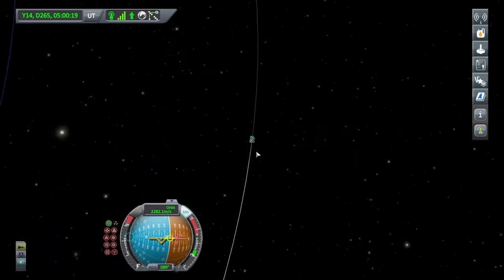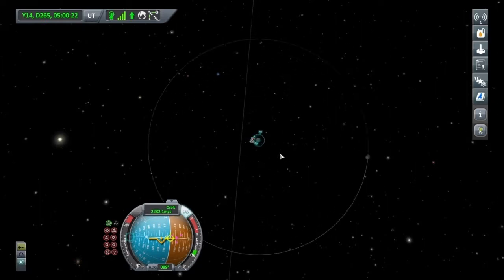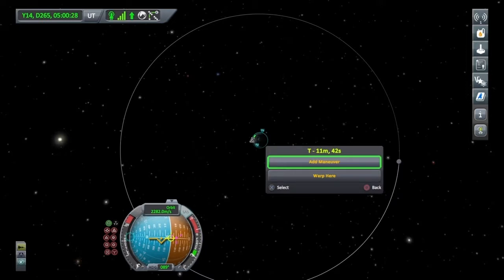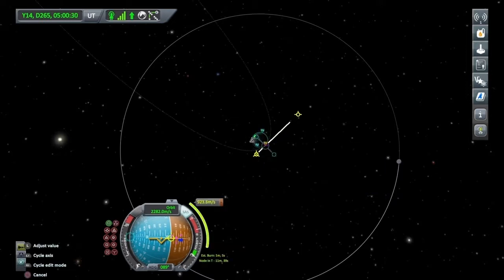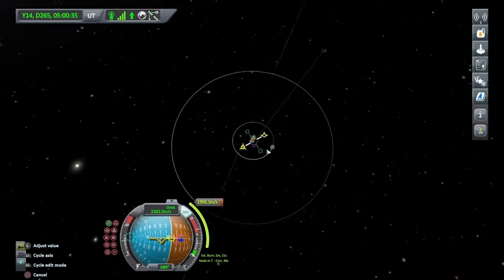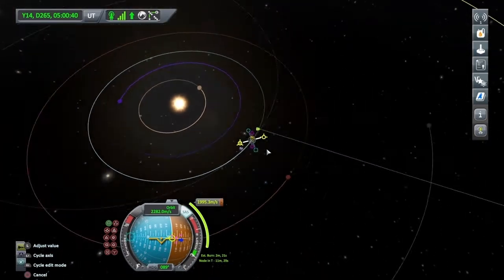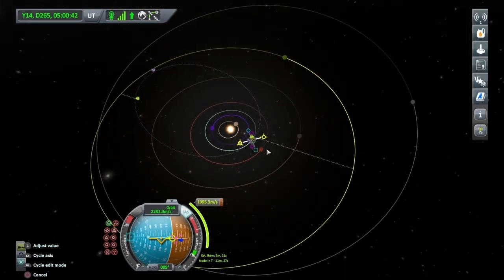We're going to plan a manoeuvre on the dark side of Kerbin roughly. This will be about 2,000 delta-V, a little bit less maybe. So let's just add a manoeuvre and go all the way up to about 2,000 and then we can adjust it as we get closer. Zooming back out — there's the apo. Just moved it around and we've got an encounter.